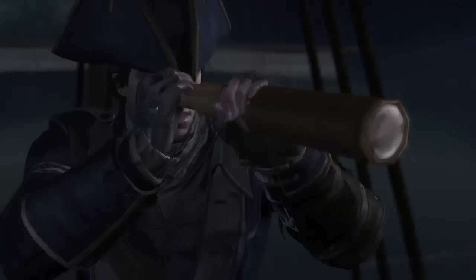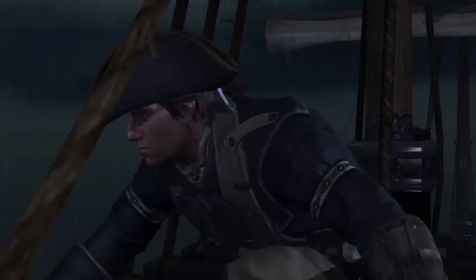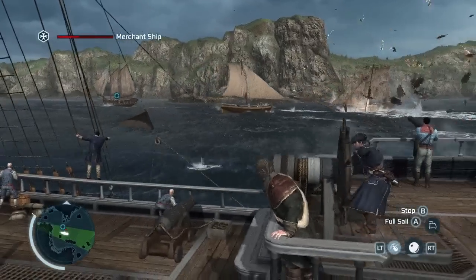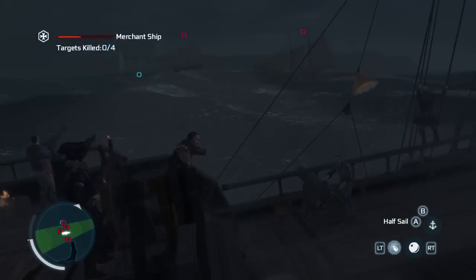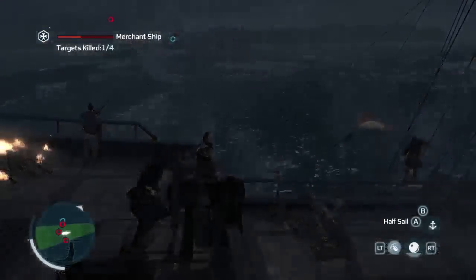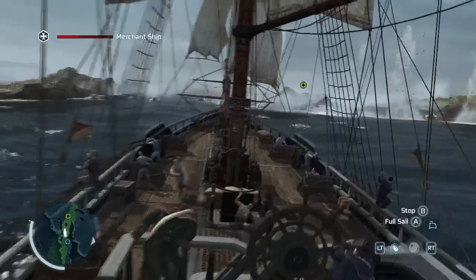Naval battles are a big part of this new, more expansive Assassin's Creed — a fleshed-out side activity that comprises a considerable chunk of the game and shows off the impressive new game engine. As captain of the ship, you'll protect merchant ships and send volleys of cannonballs into your enemies. You manage your speed, designate targets, and set your course while avoiding rocks or mines.